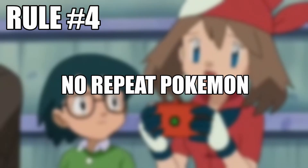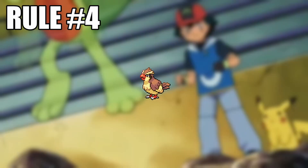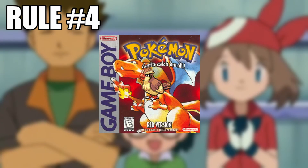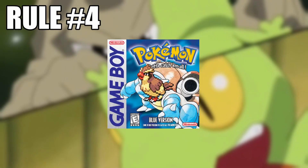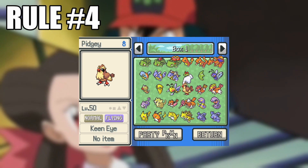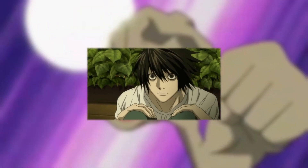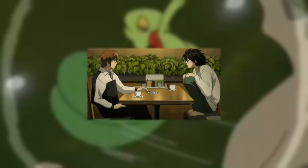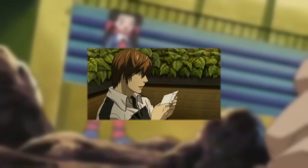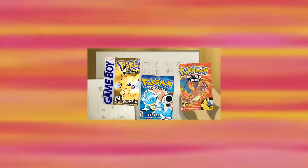Rule number four: no repeat Pokemon. This is arguably the most crucial and difficult rule in the rule set. What does it even mean? Well, it means if I use a Pidgey that I caught in Route One in Red, it is the only Pidgey I will ever get. Meaning I either bring it into the next game by having it survive the Elite Four and Champion, or it dies, or I simply put it in the box and I can never catch another Pidgey. This makes the run much more difficult because not only do I have limited encounters under a nuzlocke rule set, I have to be extremely careful about what Pokemon I use and when — especially when I have to play through a multitude of games that have extremely similar Pokédexes and are even practically identical games, adding an entirely new and complex layer of strategy to the overall run.